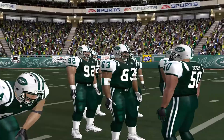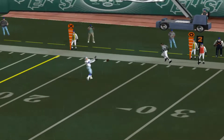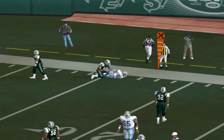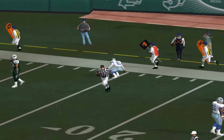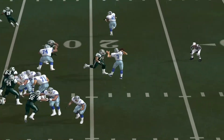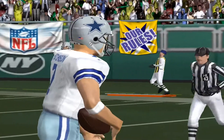The rush is on. Under pressure — gets the pass off, into the open field. That blitz exploited for a first down. Yeah, the quarterback did a heck of a job to read what the defense was doing and find the right guy. Pressure coming — and he's brought down in the backfield by Ellis. He read the blitz, just couldn't get rid of it in time.